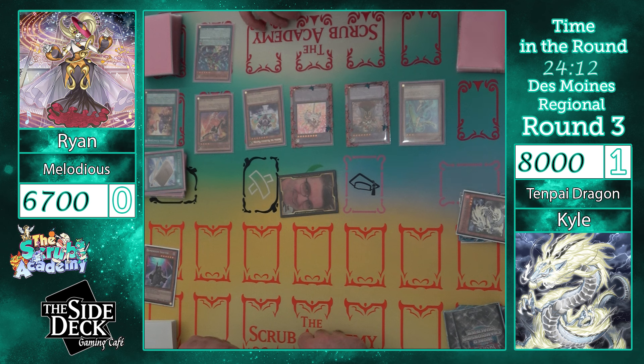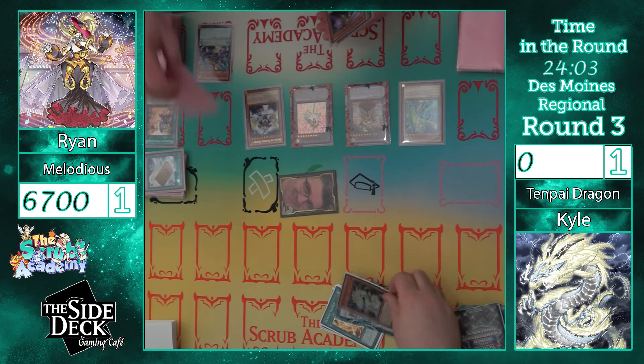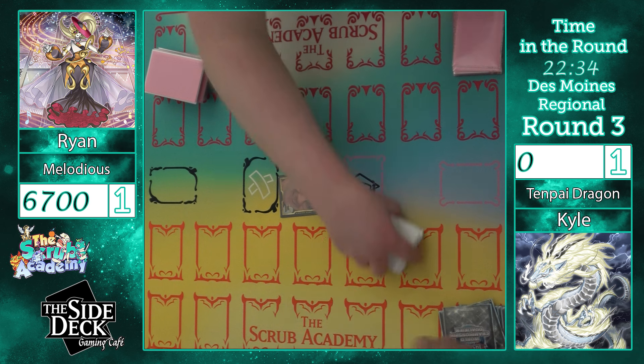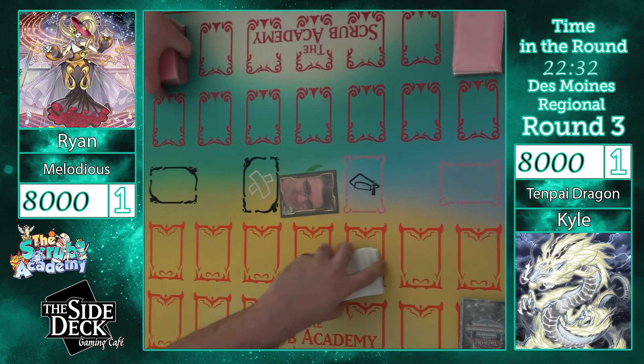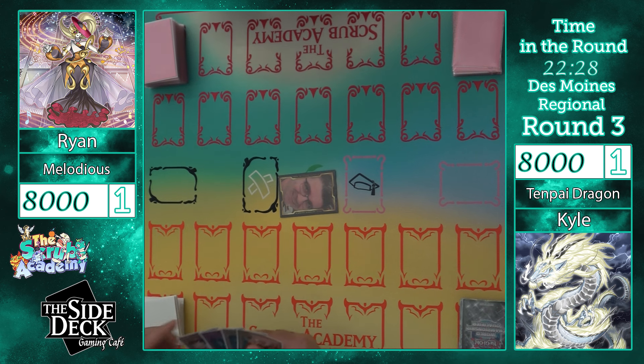That's Sangin Kaiman. Effect to summon itself. Synchro seven. Summon Biden effect — revive Phaedra. 10. Effect to summon — change all monsters on field to attack position.